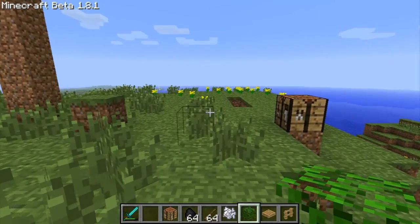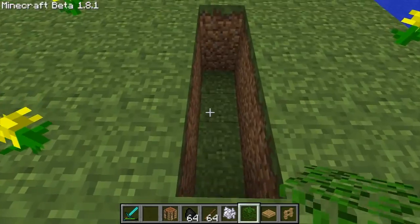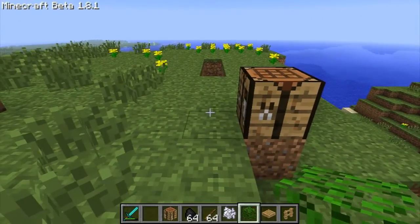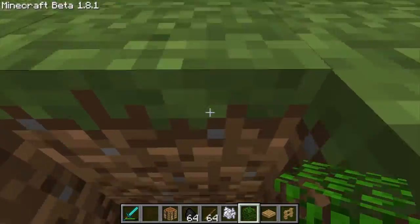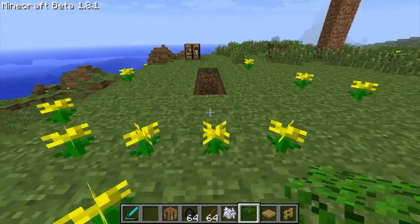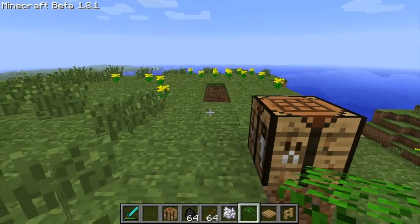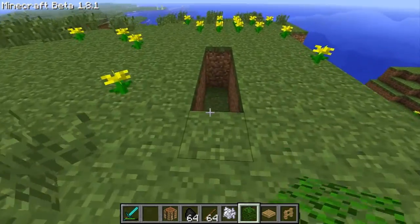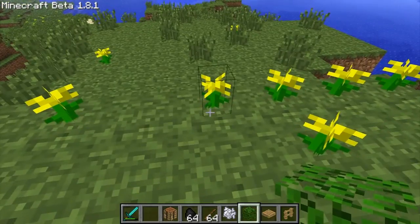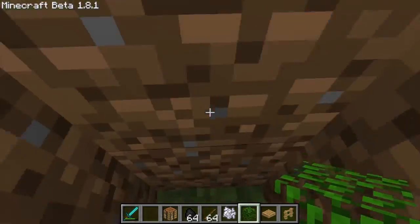And you can jump way farther now. Usually you can only jump 2 blocks if you time it right — with sprint you can jump 4. I didn't time that right, I suck at jumping. But you can make 3 easy and 4 if you time it right. I can now see adventure maps having way more complicated jumping puzzles.